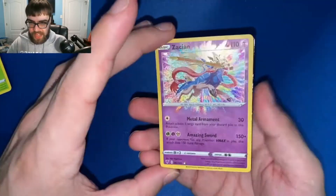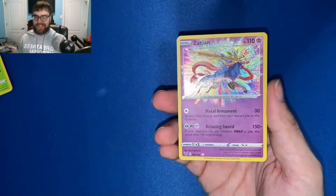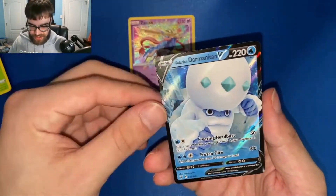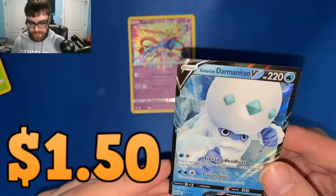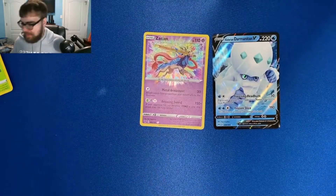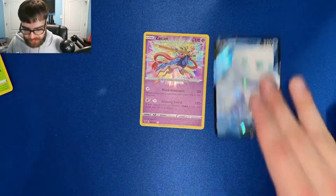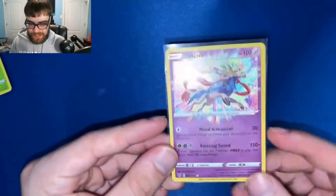An amazing rare Zacian — let's go! Finally we pull something! And our rare is a Galarian Darmanitan V. This is the one I don't have — oh my god! Two pulls in one pack, that's it. That's all I got — two things to sleeve. I knew we weren't gonna have a completely cold box. Or at least I was hoping we wouldn't. Look at that — beautiful.